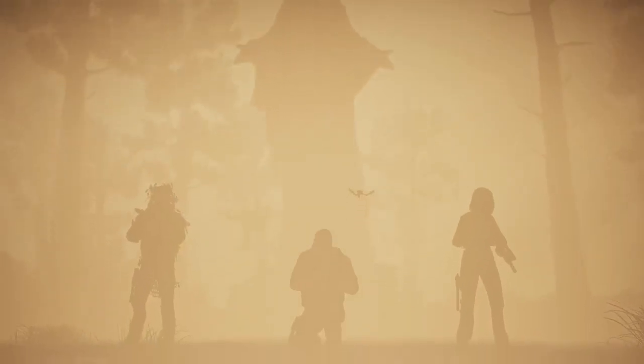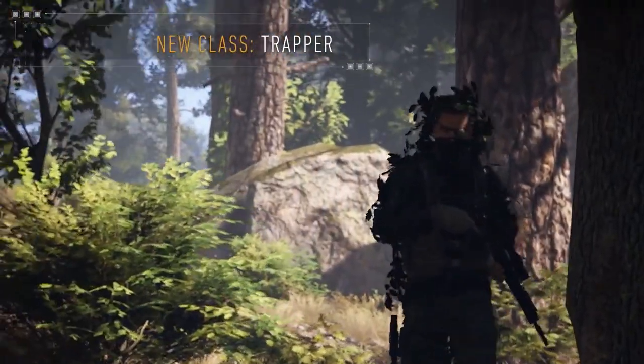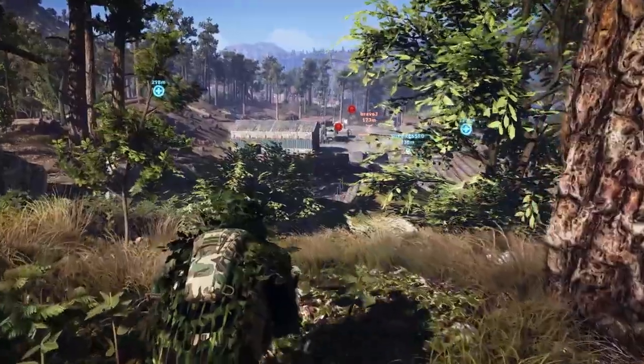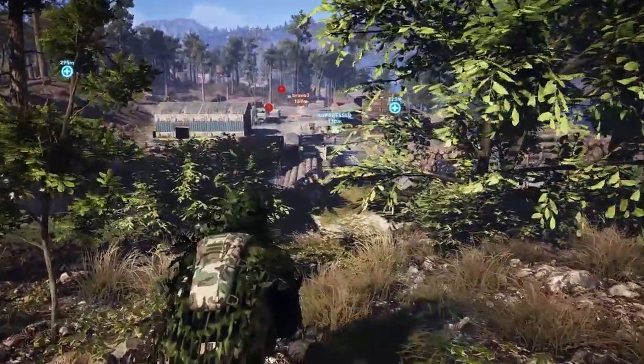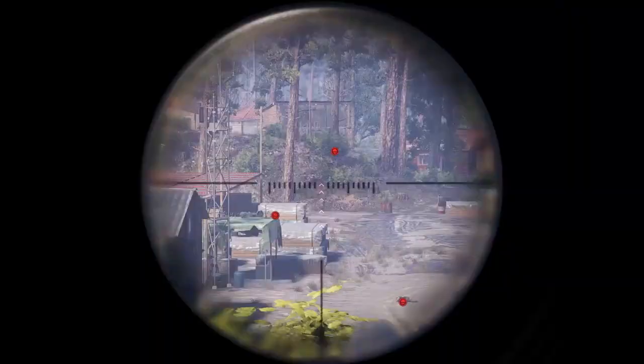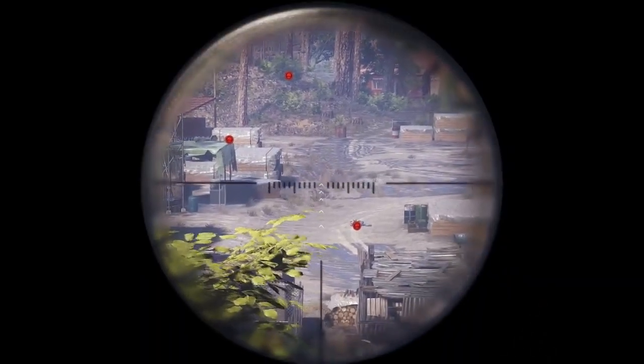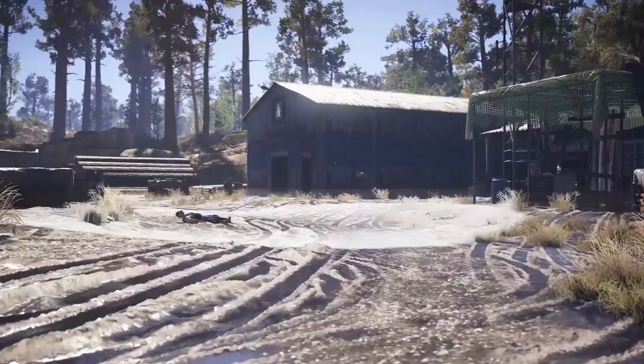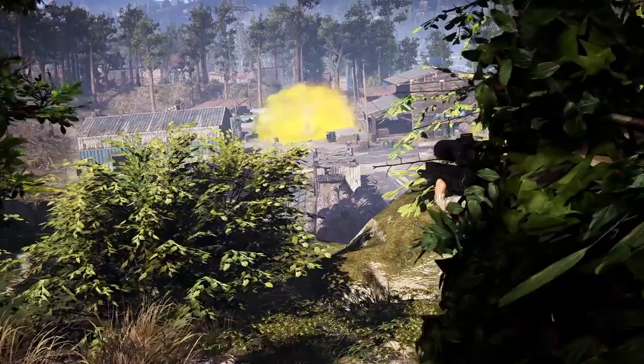This update reveals three brand new classes. The first of these classes is the Trapper. Equipped with a semi-automatic sniper rifle, the Trapper is both an accurate marksman and an ingenious baiter. His passive ability allows him to locate downed enemies, which can be useful to defend their location. He can also deploy remote traps that will release knockout gas that temporarily stuns enemies.